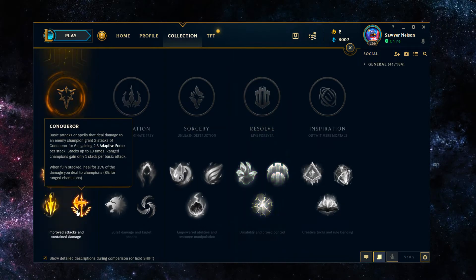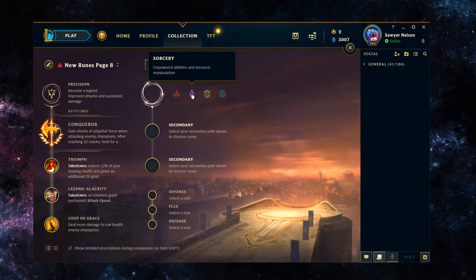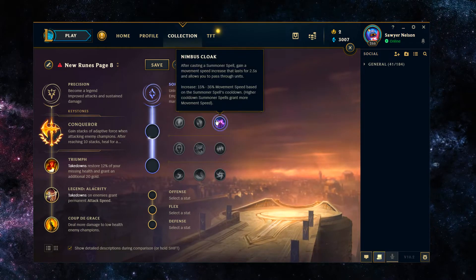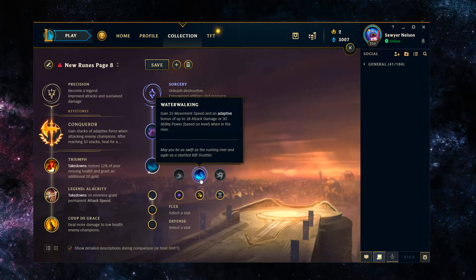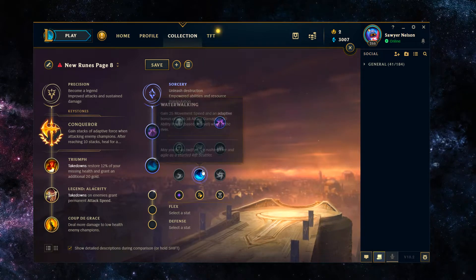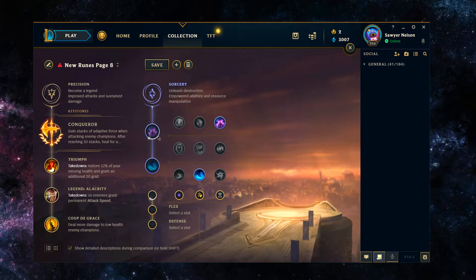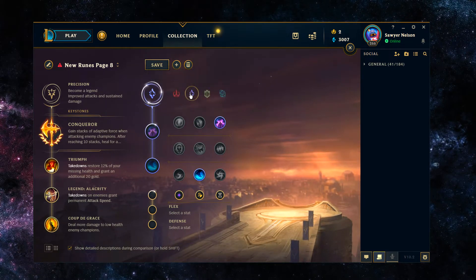For the jungle page, you could still go Conqueror — it'd be completely fine with about the same page. For the secondary runes in jungle, you'd get better value out of Nimbus Cloak and Water Walking. Water Walking gives you more movement speed when in the river, which is useful for your initial ganks going through the river. Nimbus Cloak would be proccing on your Smite similarly to how it procs on Ignite in the top lane, and you'd still get pretty okay value if you're running Ignite plus Smite in the jungle.